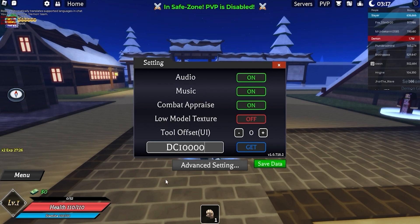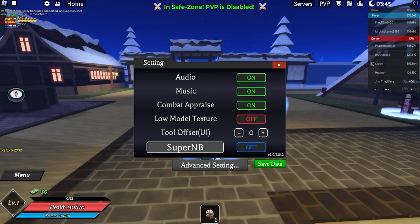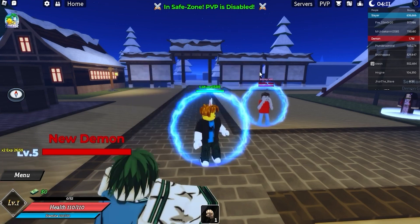Then we got 'dc10000' — dc10000 will give you three status resets and five legendary enhancements, absolutely cool. Next up we got 'super mb' — super mb will give you 1k cash. With all these codes you are basically stacking up a bunch of cash. Next up we got 'jayzu' for 30 minutes of double experience. Make sure to use this code as well.